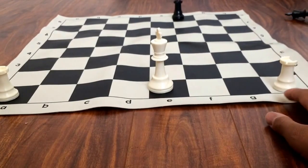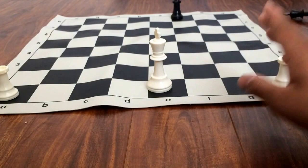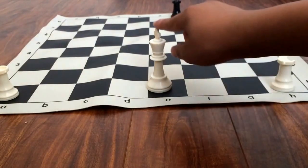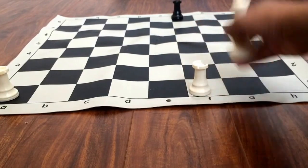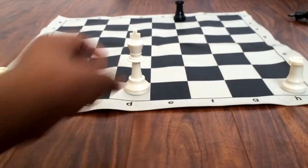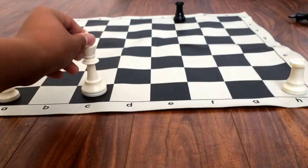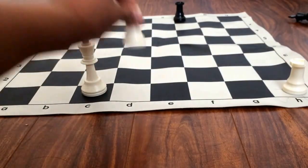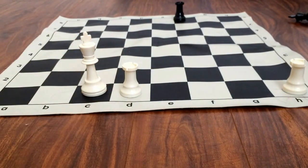White is basically the opposite. So if you want to castle on the right side and you're white, move the king two spaces to the right and the rook two spaces to the left. And king two spaces to the left and rook three spaces to the right if you want to castle for the left side.